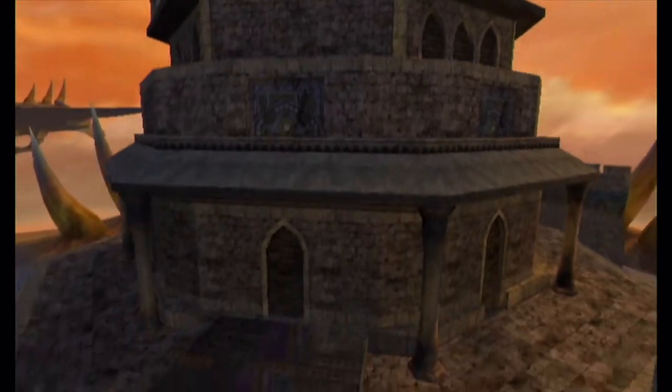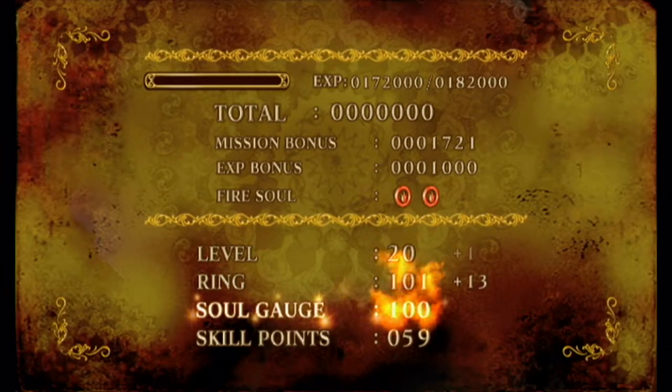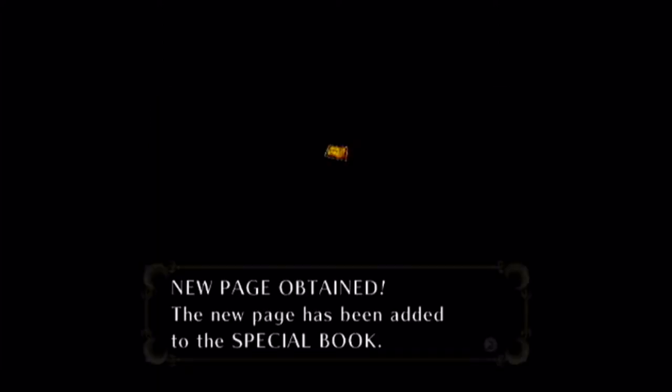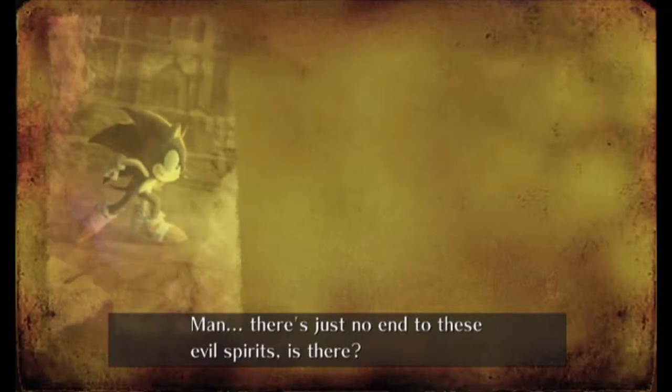Four and a half minutes on that one. Yikes. And I leveled up again — Fire Tackle, increased attack power when performing a short jump. So they're turning all my regular abilities into attacks now, which I appreciate. There's just no end to these evil spirits, is there?